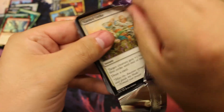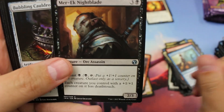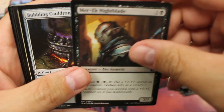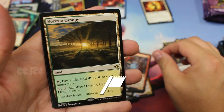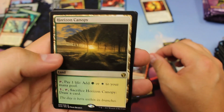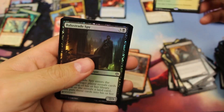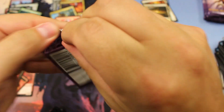The pack that follows the Gutter Snipe is the pack with the foil Mana Leak. I thought that was another Mishra's Bauble for a second. Oh! Oh! There we go, oh man — nice little fifty dollar rare right there! Horizon Canopy!